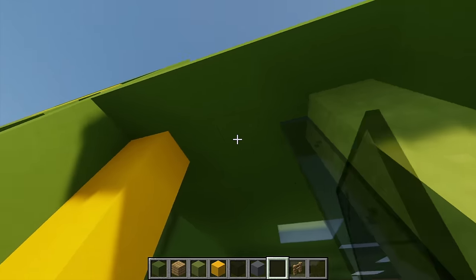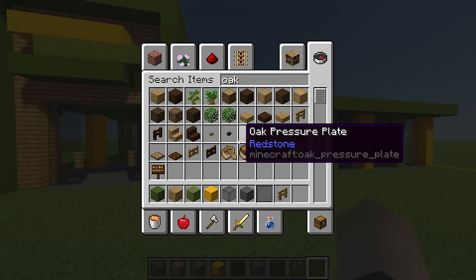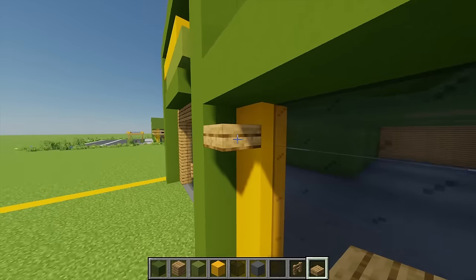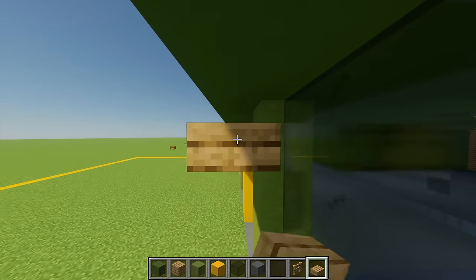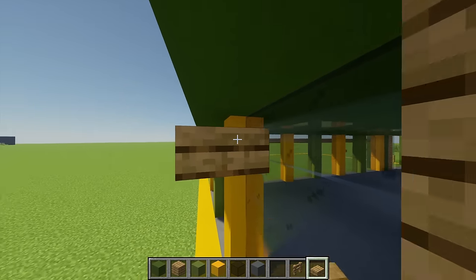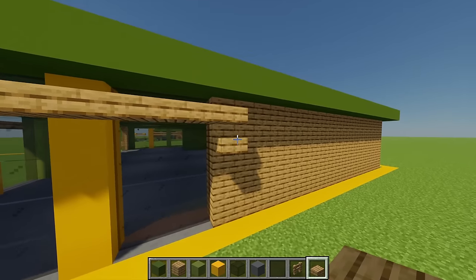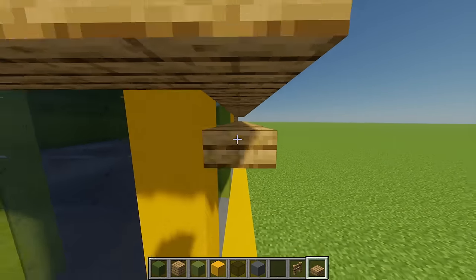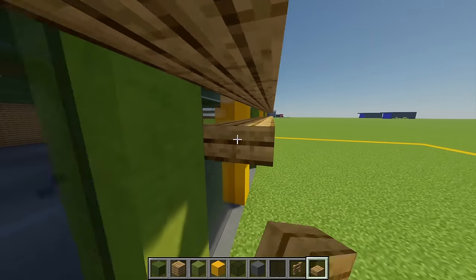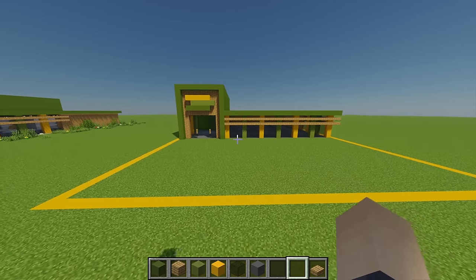That gives us our entrance and then I'm just going to fill up the rest of these windows with more glass. For some extra detail I'm going to grab some oak slabs — on this top yellow block I'm going to place one oak plank slab and send this going all the way across and then around, until I meet up with the oak wall. Moving down half a block I'm going to place another slab and continue this trail in the other direction until I meet up with this green wall.